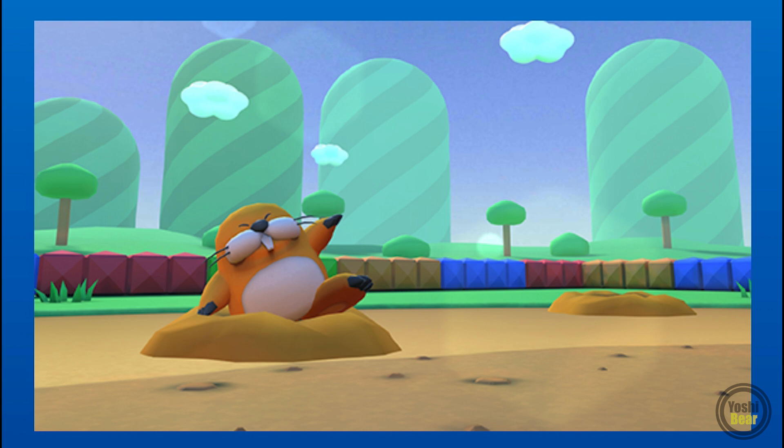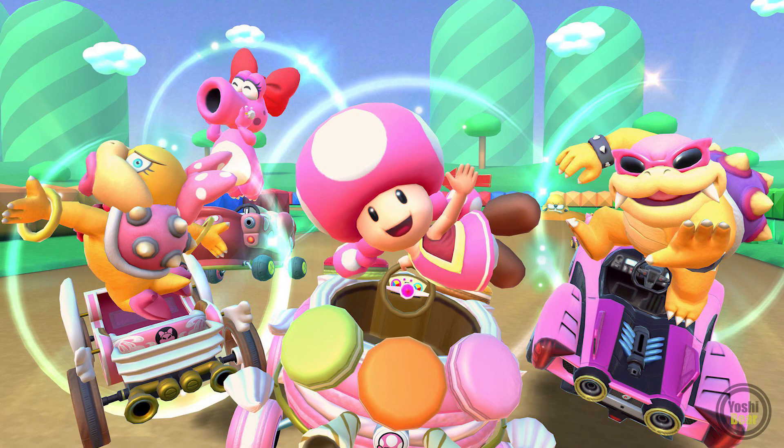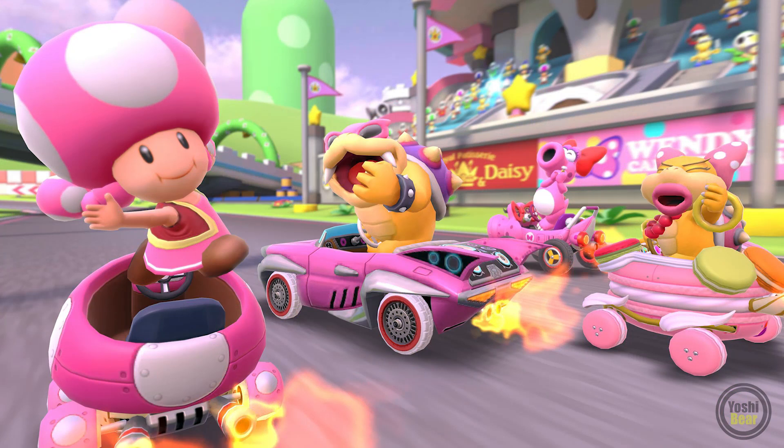You guys gotta get ready and prepare to be moored by the Monty Moles in Donut Plains 2. Now let's move on to the potential characters, or shall I say reskins, that may be implemented in the next tour. Here we have an image from the Mario Kart official Twitter page. We see the pinkiest characters: Toadette, Birdo, Roy, and Wendy. Fun fact — these four same characters were also in the ending tour image for Peach Tour, so this could be a Peach-related tour as well.